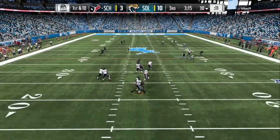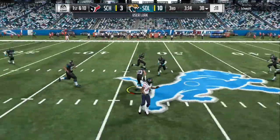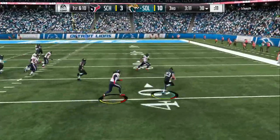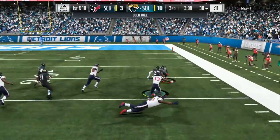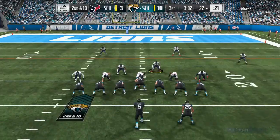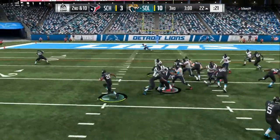Here we are on defense — the pressure gets to the quarterback, hits him, he throws it short, and we come down with the pick. Hitting with the juke move right there, down to the 40, to the 30, to the 20 — he got tackled on the 22 yard line. Here we are on offense again — he brings his people in the box.